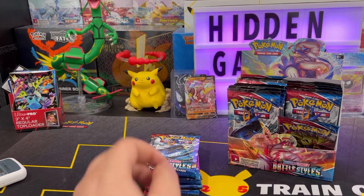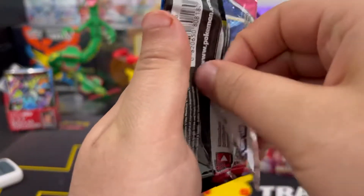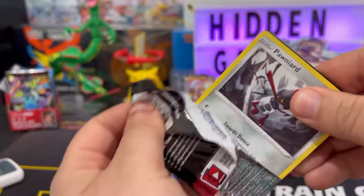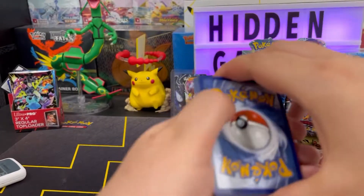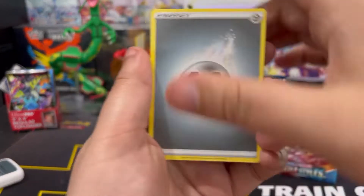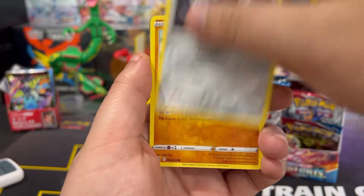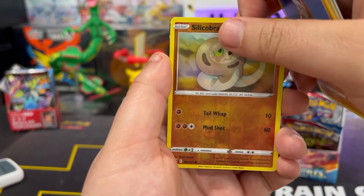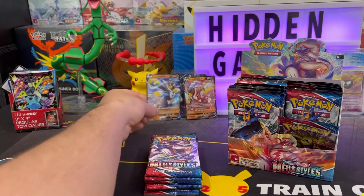Next up we got Empoleon in the front. This one was kind of rough to open. Code card — get it out of here. We got steel energy, escape rope, Tower of Waters, Luxio, Pawniard, Mankey, Sizzlipede, Togeticule, Silicobra, and Rapid Strike Urshifu V! Back to back Urshifus!